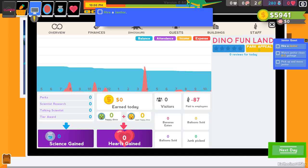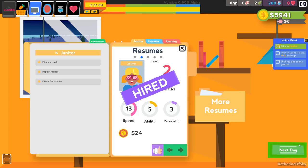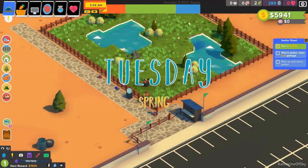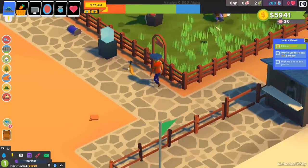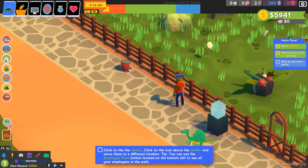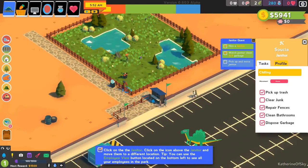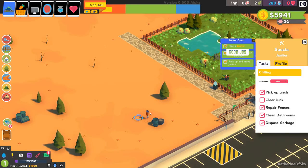Let's click next day to start a new day and watch the janitor clean garbage. Here's our janitor — already all kinds of garbage has been generated. It's kind of funny how cartoony it is. You can click on the icon above the janitor and move them to a different location, and you can say 'clear junk' as well. We need to have five guests visit the park and earn $30.